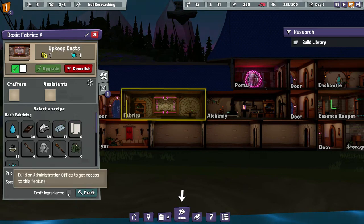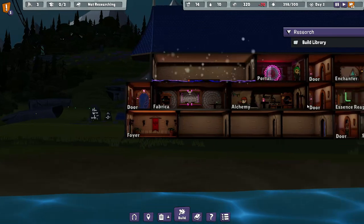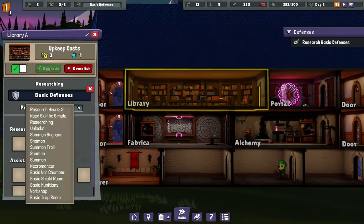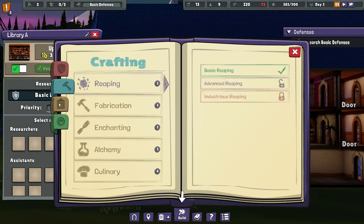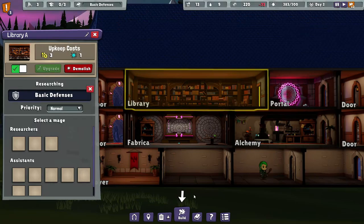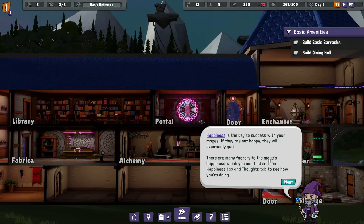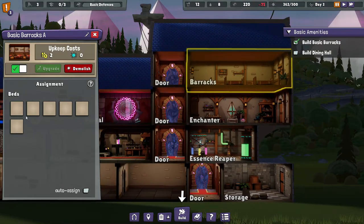There's a way later on to manage this — an Administration Office is a thing you can get later on, it seems. Researching basic defenses, learned. There's defensive-related stuff, crafting-related stuff, work-related stuff, and needs-related stuff. Pretty straightforward. Student Barracks looks like it's going to be the nicer option, but it wants me to just build the basic one for now. Barracks looks like it can hold up to six people.